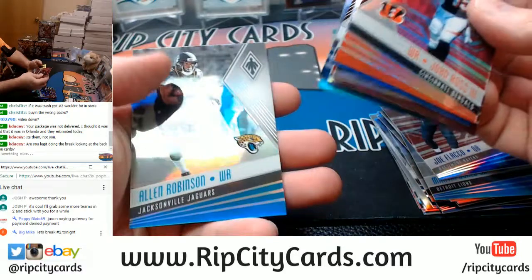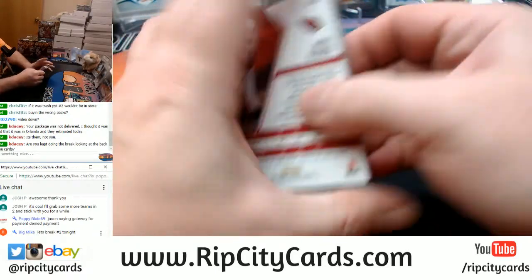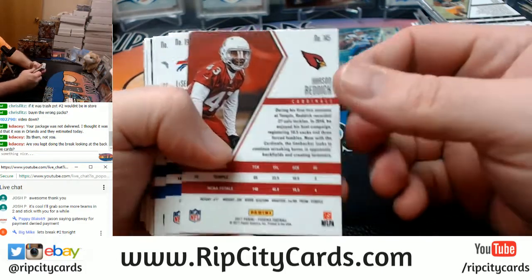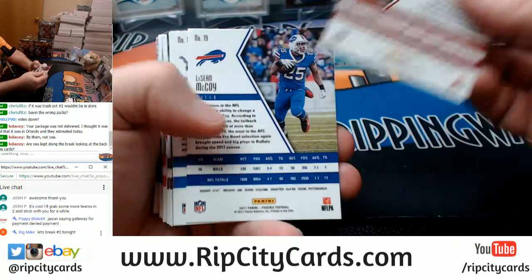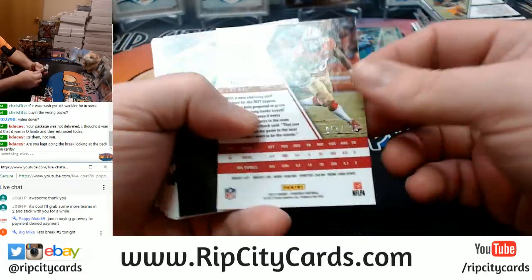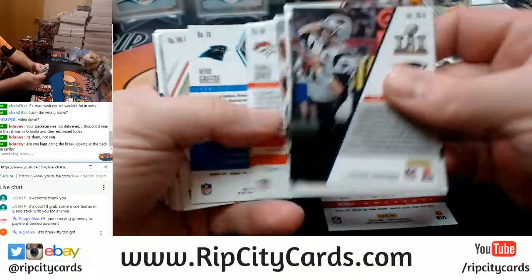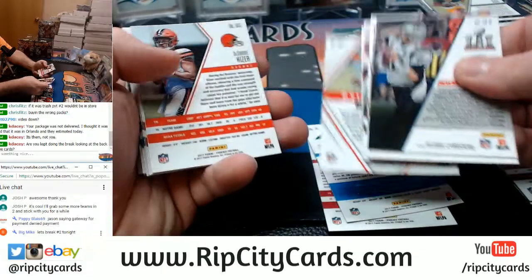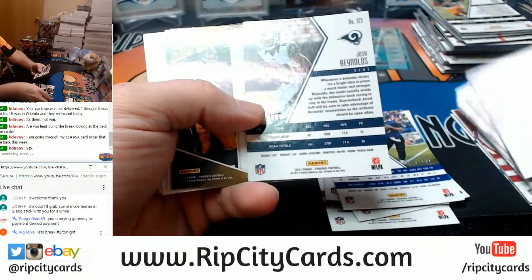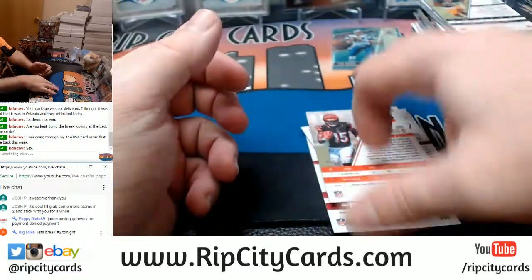Listen Pappy, don't worry about it. I know you - I'm not sweating you for trying to screw me over on some team, so we'll get it sorted out. Don't think it's a deal breaker or something. Hyde $1.99, Kevin Green $1.49, Miles Garrett $1.99, Flacco $2.99, Josh Reynolds $2.99, and John Ross $1.99. There's just a ton of numbered cards in this thing.